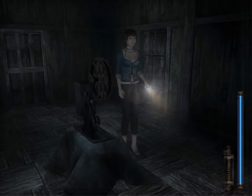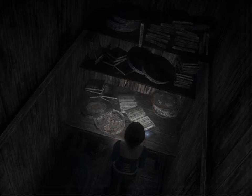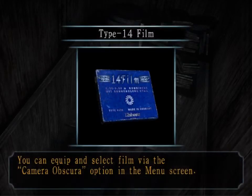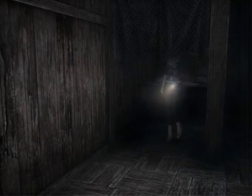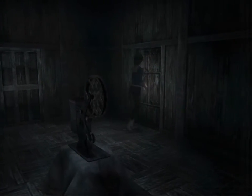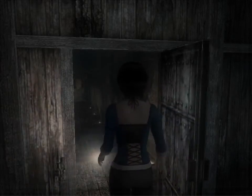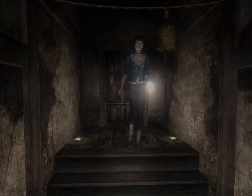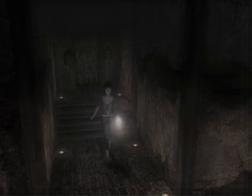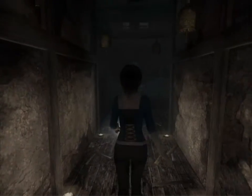Before we head to our first location, which is pretty close by, we're going to go ahead and pick up that little stash of Type 14 film, as we are going to be dealing with quite a bit of combat. Our first closest destination is going to be in that small storage room underneath the stairs, where I think we first got the alarm function for our camera.